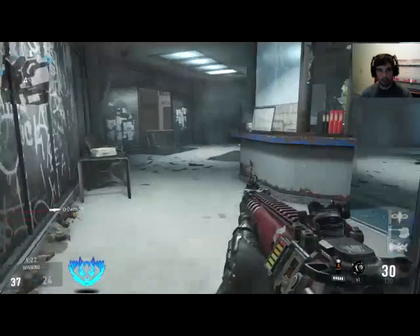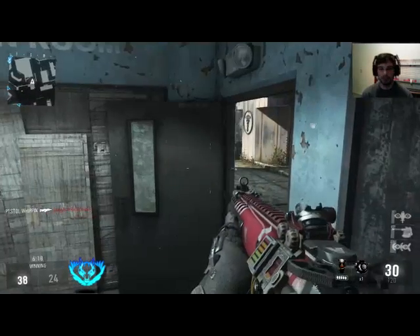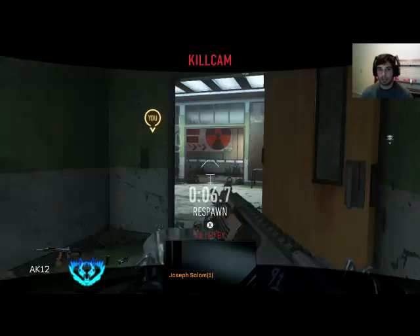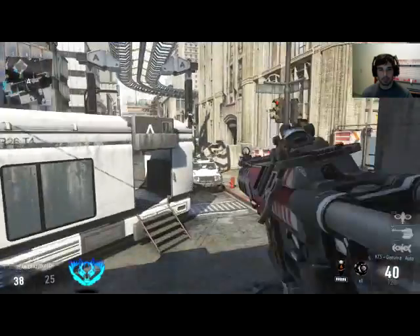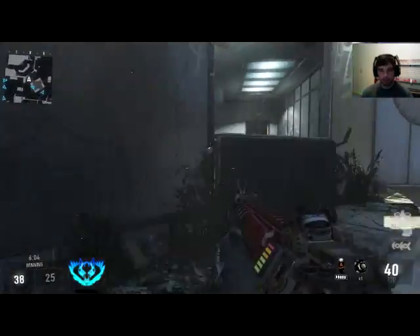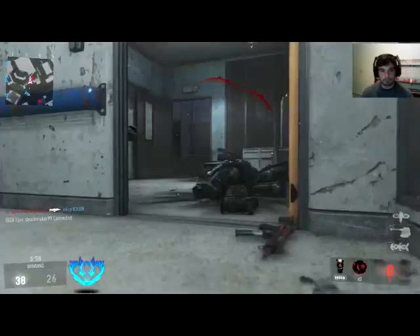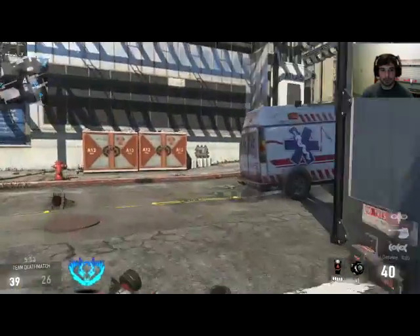They're spawning behind me — I see that boost behind me. Enemy UAV online. Oh, I'm screwed — no, wait, I'm not. Tubes?! Really with the tubes? He's not even getting strafe kills. I can understand in hardcore, but no — he's just being a pansy using the tube. I mean, it's in the game. Just outgunned. Too aggressive.